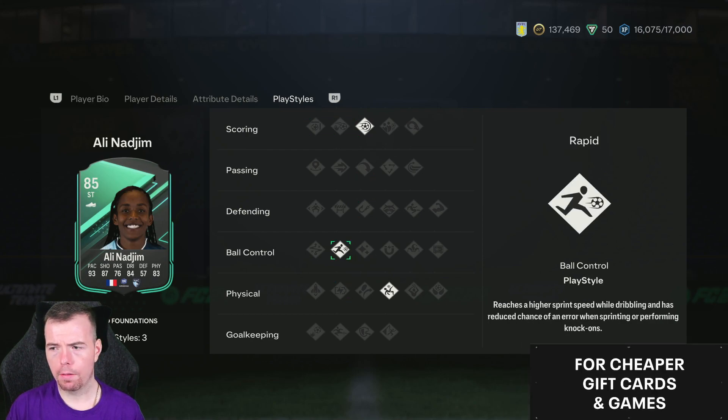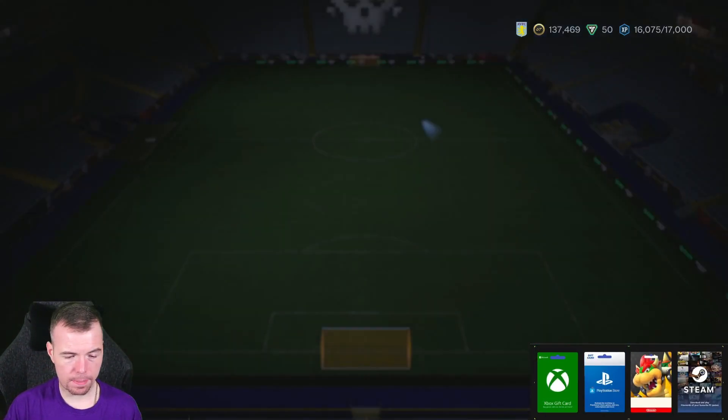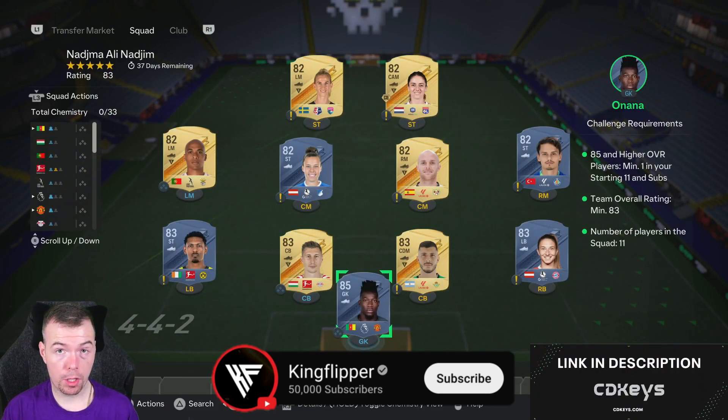83 stamina, 86 strength — again, five foot three. 70 aggression. She does have the power shot trait, the rapid trait, and the acrobatic trait — they're not pluses but still. It's not an expensive SBC.